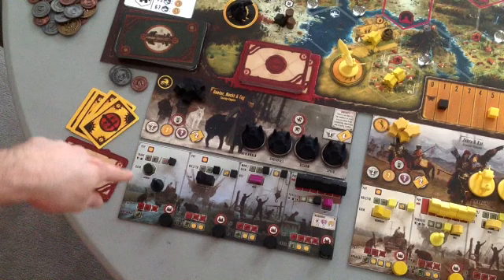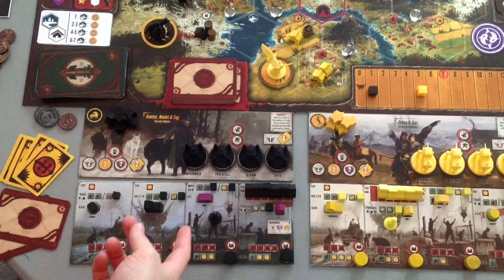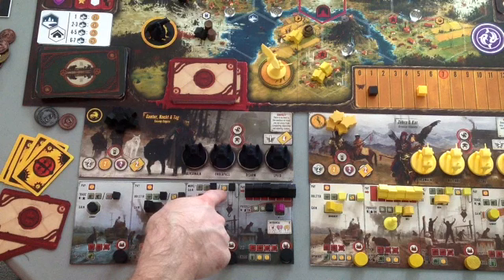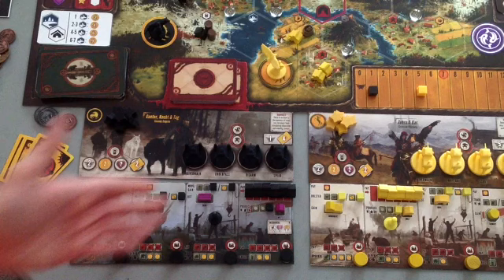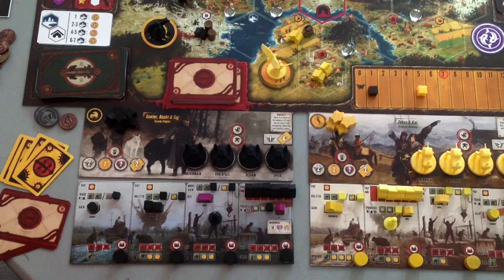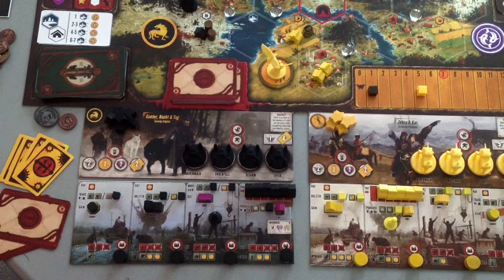The last action we haven't taken yet for Saxony is the move action. There's no payment to move — you can get a coin instead of moving, but that's something you very rarely do, kind of a backup if you run out of coins. The move action lets you move two different units. I'm going to move my character off my home base onto the board, one space. You don't have to use all the movement if you don't want to.